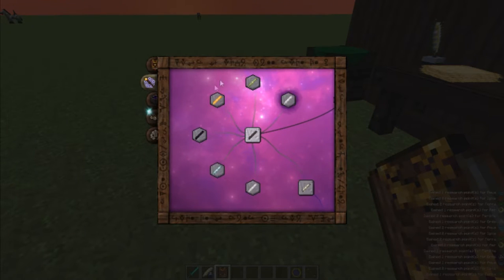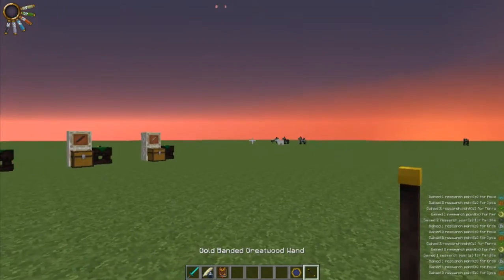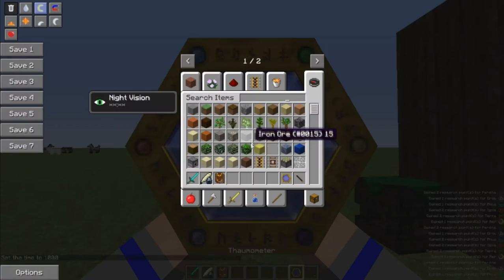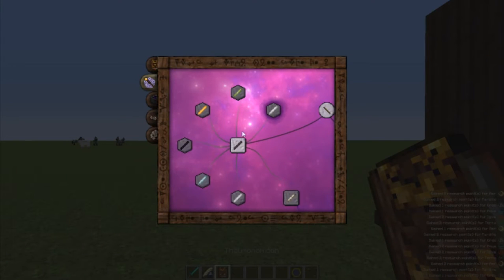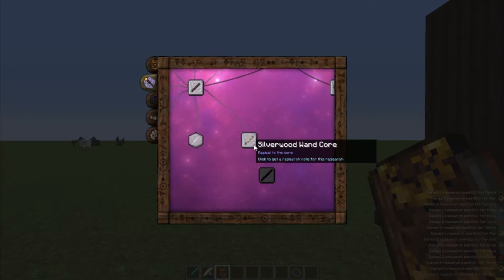Each of these wands has their own special qualities. They all have a capacity of 75, and depending on which one you get it will restore one of the viz aspects slowly when you're under 10%, I believe. That's good if you want one specific type of viz - otherwise I'd recommend just going for Silverwood and stuff, which is the next one I will be showing you.